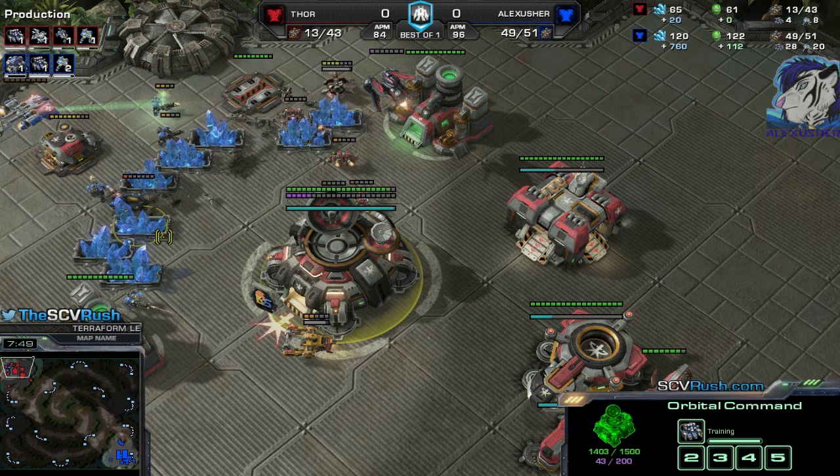Compare it to the auto-turret doom drop — with that build you have more possibilities. If you scan the main base before you drop with tanks, raven auto-turrets, and marines, and see it's too defended, you can just pressure the front and pull back, then go for a big attack later once you have enough vikings to contest air control and slowly push the natural.